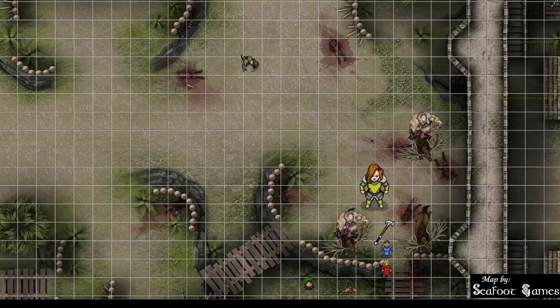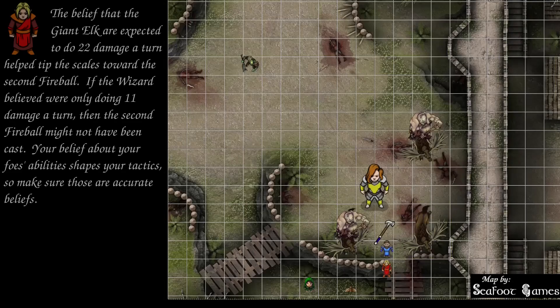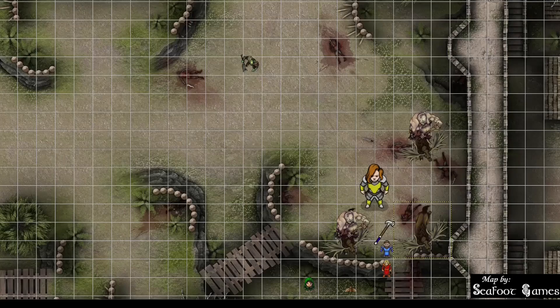Wizard's turn — Azure Wolf drops a second fireball. Every game is a fireball game. DC 15 dex save, damage is 34 — so 17 on a save. The southeastern elk takes full damage and is finished off. Southwestern ogre passes, takes 17. Southwestern elk takes full damage. Northeastern ogre fails and drops. Northeastern elk fails and drops. That's the action — moving isn't worth it because it would provoke an opportunity attack.